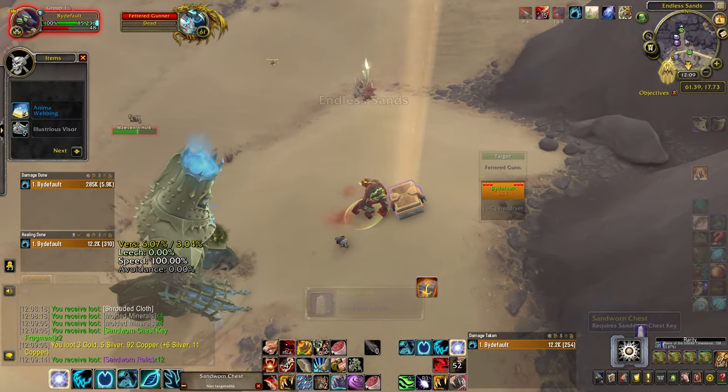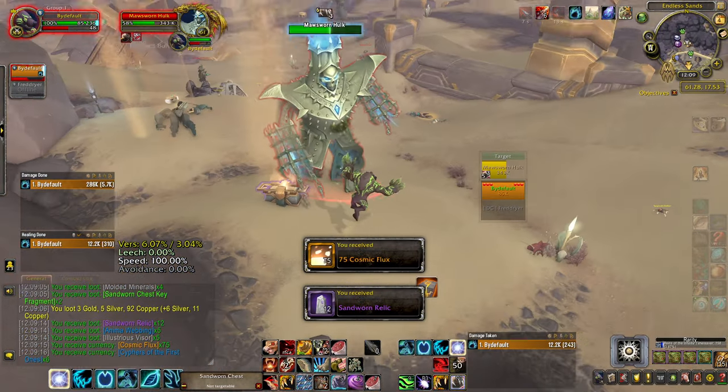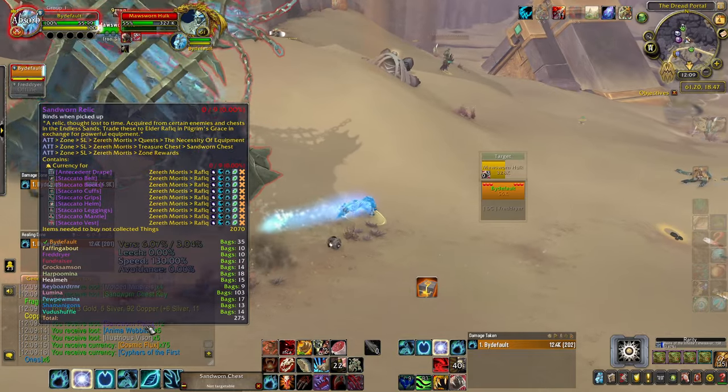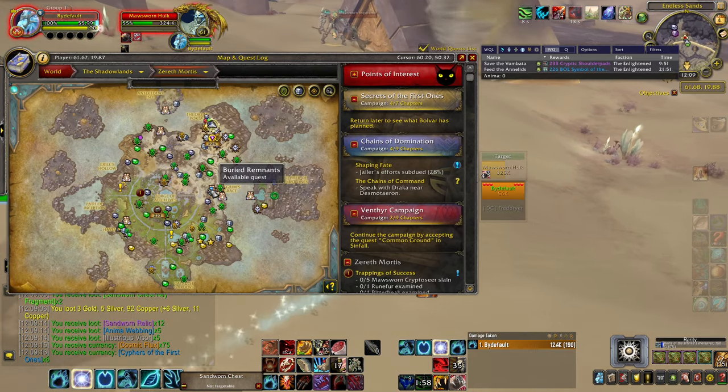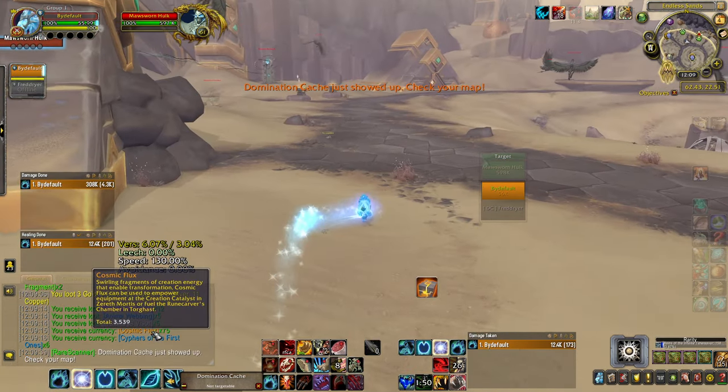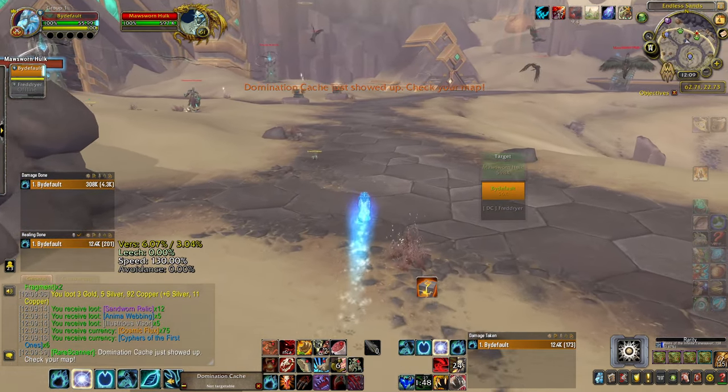I'm going to open this real quick — 12 relics, bunch of flux, etc. Sandworn relics are used to purchase 246 gear from the vendor in the Eastern Hub. On top of that, cyphers and anima and cosmic flux, which is very, very cool.